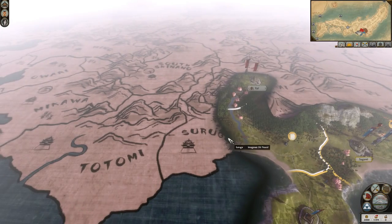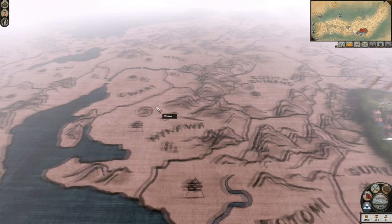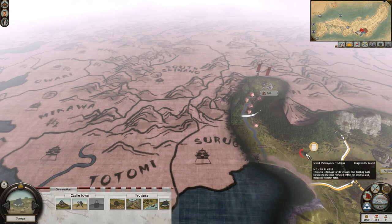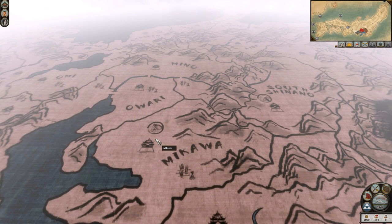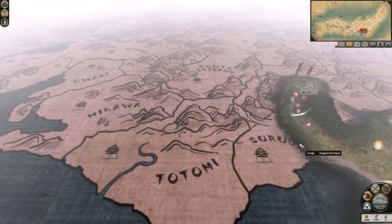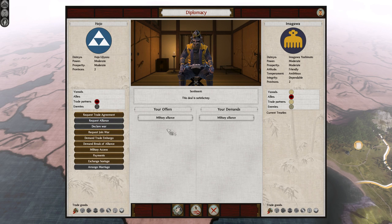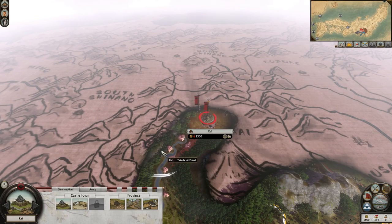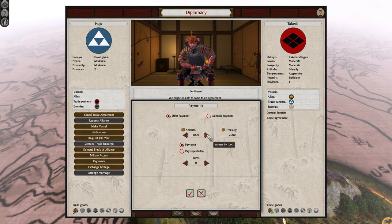Directly to your west are the Imagawa, who own both Suruga and Totomi, as well as Mikawa through their vassal the Tokugawa. Suruga is valuable because of its school, and Mikawa because of its warhorse trade resource. Rather than expanding west, you're able to get an alliance with the Imagawa straightaway and secure your western border, rather than waging war against them. Keep in mind, however, that the Imagawa start at war with the Oda and will 9 out of 10 times lose, meaning the Oda will be on your doorstep before long, and their disposition towards you will likely be far more hostile. To the north are the Takeda in Kai - they too have warhorses, making Kai a very valuable province. If you ally with the Imagawa, you'll likely be able to get an alliance with the Takeda as well, making your starting position extremely secure, but it does limit your options to a single route.